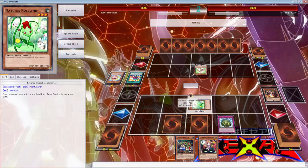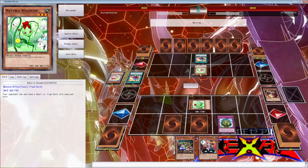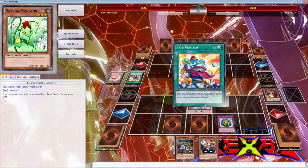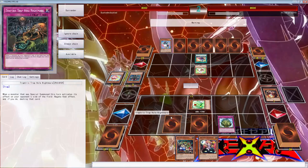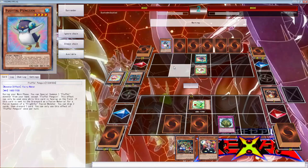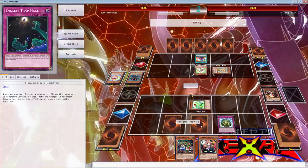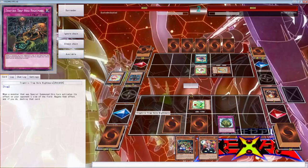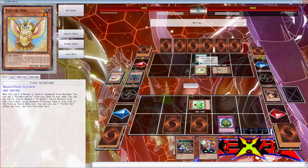Oh my God, I'm definitely not cutting this engine now. I'm definitely not cutting this. Jesus Christ. It does have to be on the field, so I'm not tripping. He can't really go into anything. Anything else gets floodgated. I can Trap Tricks into Nightmare — not really tripping. That's the only thing he can use this turn, but I think he's going to try the fusion from his hand.